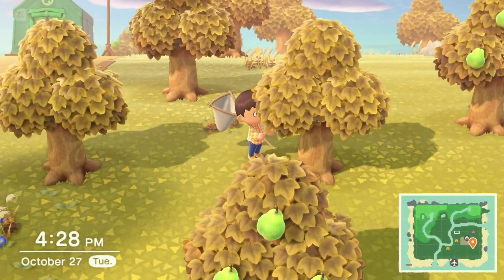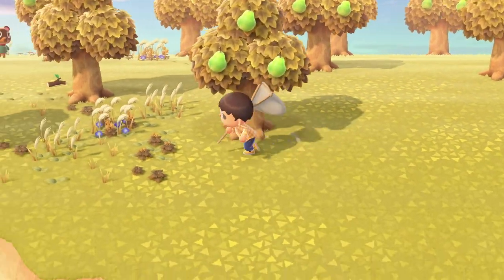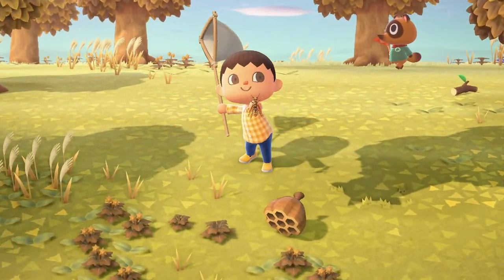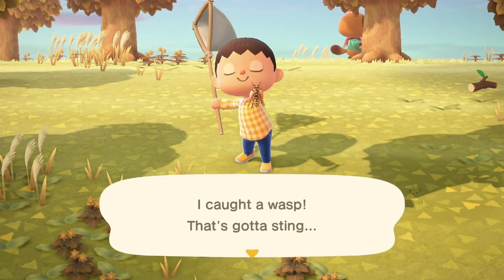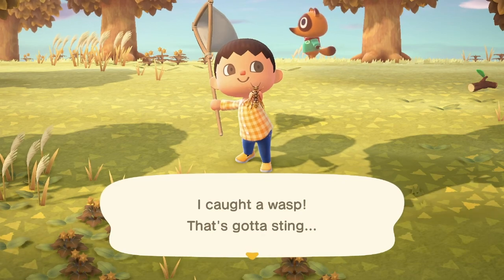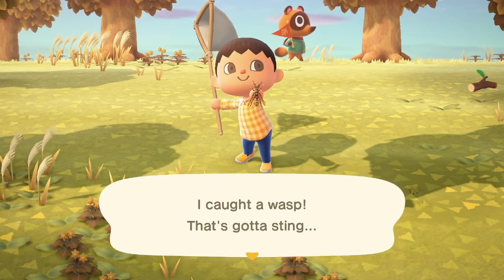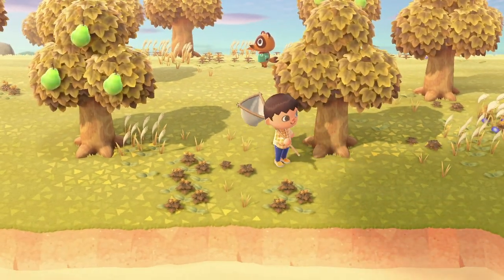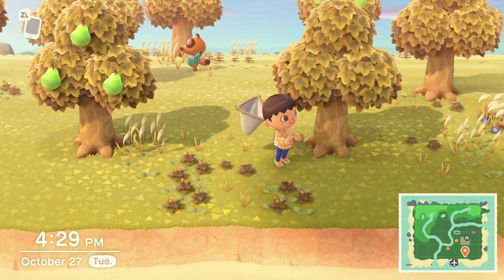You can also shake trees to get tree branches, and sometimes money or wasps will fall out — so be careful. You can get stung by wasps, but nothing truly bad will happen. To catch them, have your net out and press A to swing. They move pretty fast, so you always want your net out when shaking trees. If you're chopping wood and a wasp nest pops out, it's just unlucky — you can try to pull out your net quickly and catch them, but I'd recommend just running into the nearest building. Once you run inside, the wasps leave you alone. There are five wasp nests you can get per day from trees.